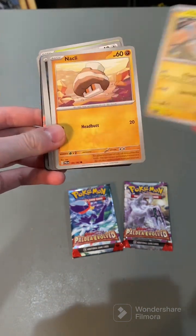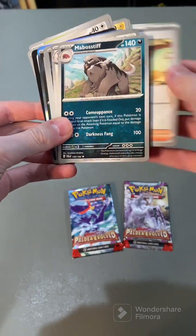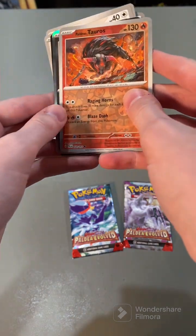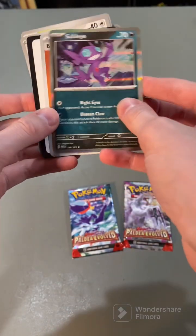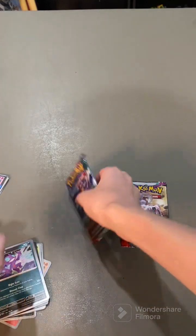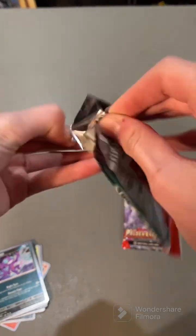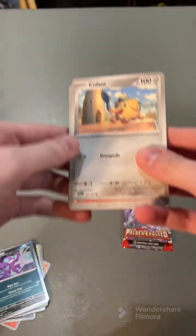Spiratomb. Magma. Paldea and Wooper. And then a Sableye. That's really pretty.